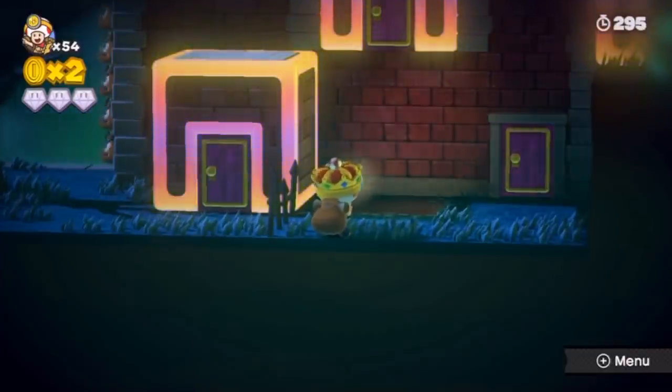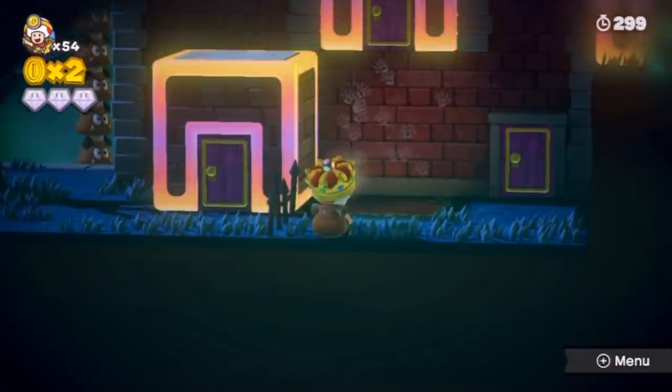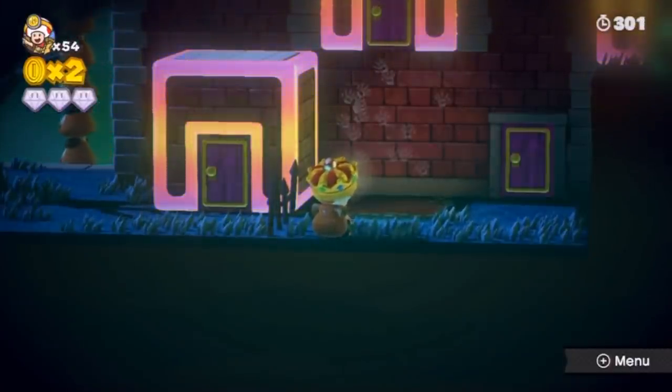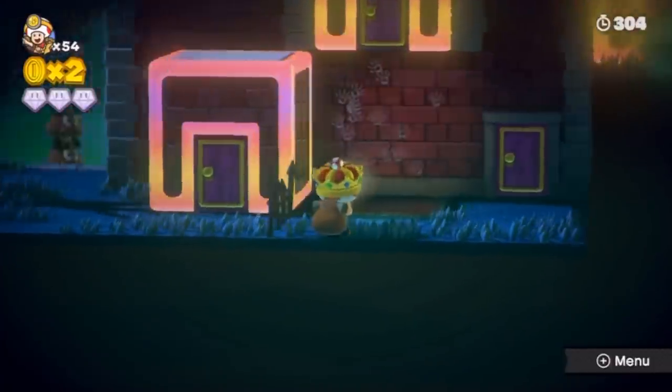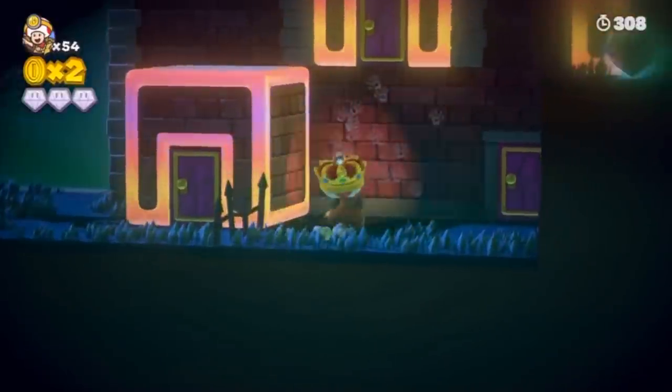In Captain Toad: Treasure Tracker, in the level 'Bizarre Doors of Boo Mansion,' there may be more ghosts than just the Boos. Going to the back wall and waiting for over five minutes will reveal ghastly handprints littering the wall while Captain Toad shakes and appears visibly upset.